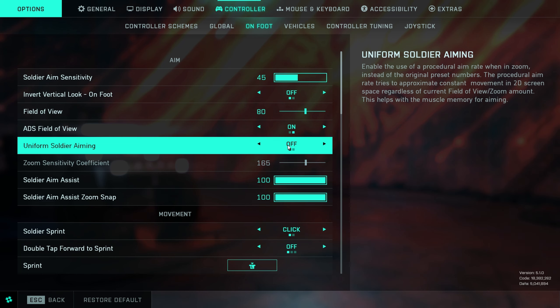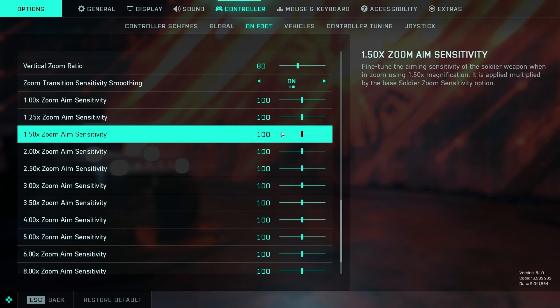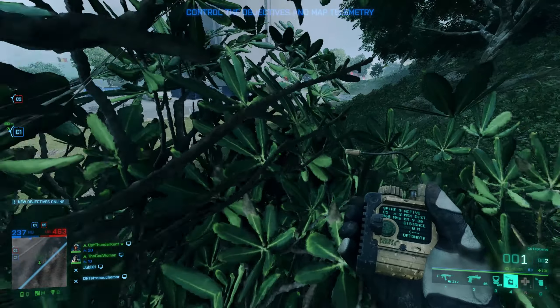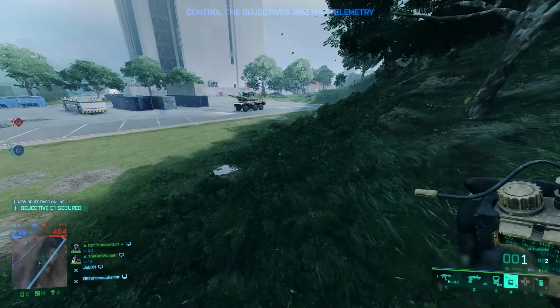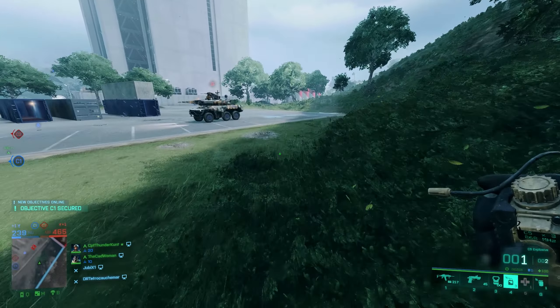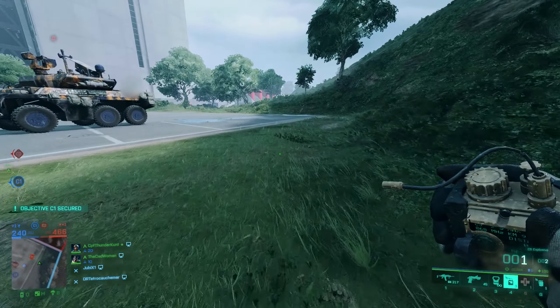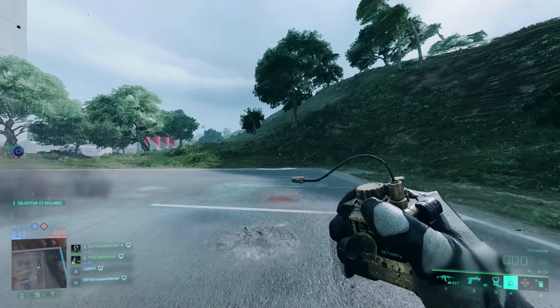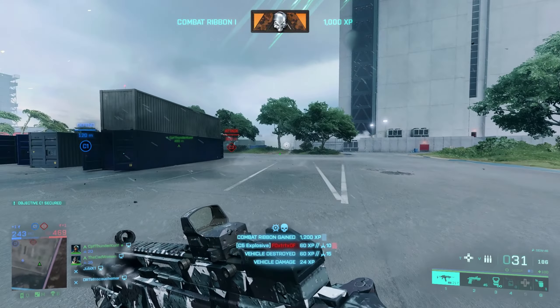However, if the bug is getting too annoying in the meantime, there's also an effective workaround for it. Simply turn off uniform soldier aiming, which you can find in Options, then Mouse and Keyboard or Controller, then On Foot, and also set lower values for the zoom aim sensitivities of the different magnifications at the bottom of the list. It's important to note that this bug can affect players on both PC and consoles, regardless of whether you use a controller or mouse and keyboard.